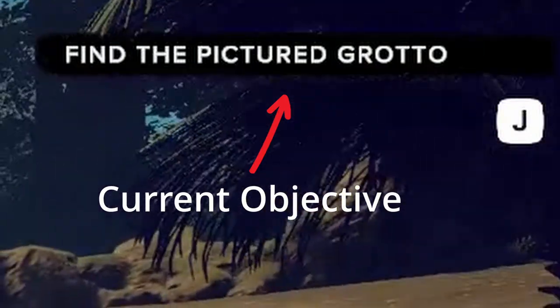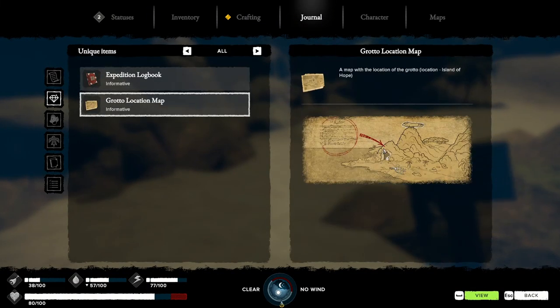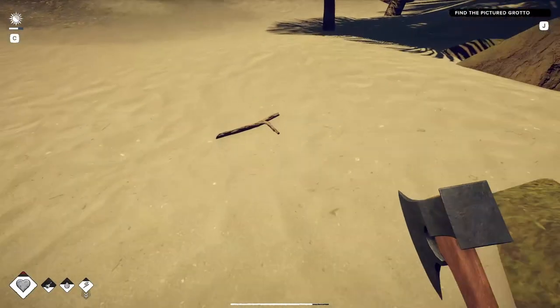The pictured grotto is going to be the cave that's near the whale bones, which when you first start is to the right. It's pretty easy to get to, but there are scorpions, so you need to be ready to fight.